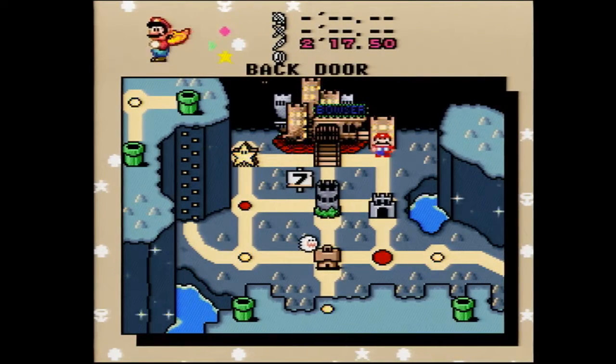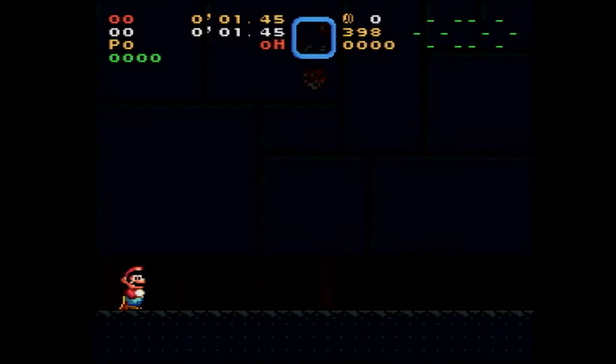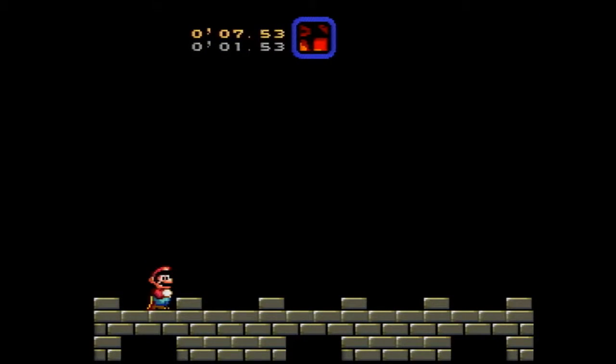Okay, so now we're ready to practice our cloud fight on the practice cart. It's really nice — you just go to the back door. You can do the dark room if you want to, or if you want to just skip it, hold Y, X, and L and R. I'm going to turn the game sound on now.